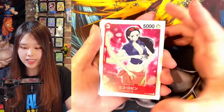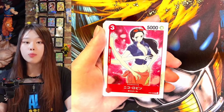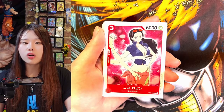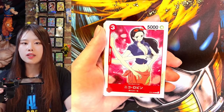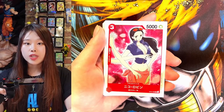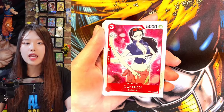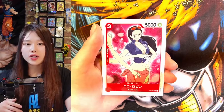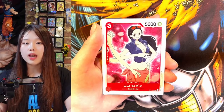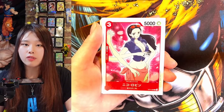The next character is Nico Robin. She is the archaeologist of the crew, and she can read ancient Poneglyphs. She was hunted by the World Government because there was about 100 years of gap in history that they didn't want people to find out. But she can read the Poneglyphs to find out what happened in that period of history. In the Poneglyphs, it also mentions a deadly weapon that can potentially destroy the world. Her Devil Fruit ability is to replicate her limbs on any surface.